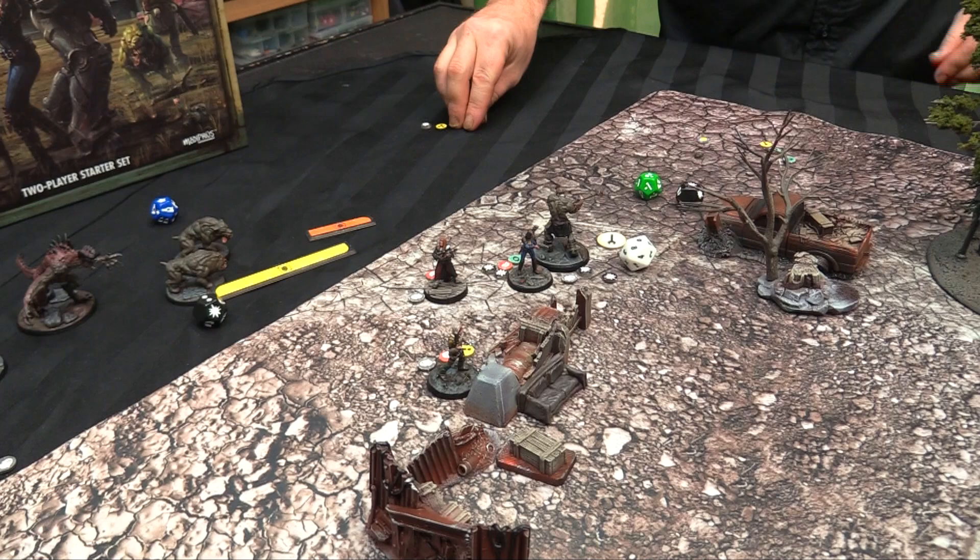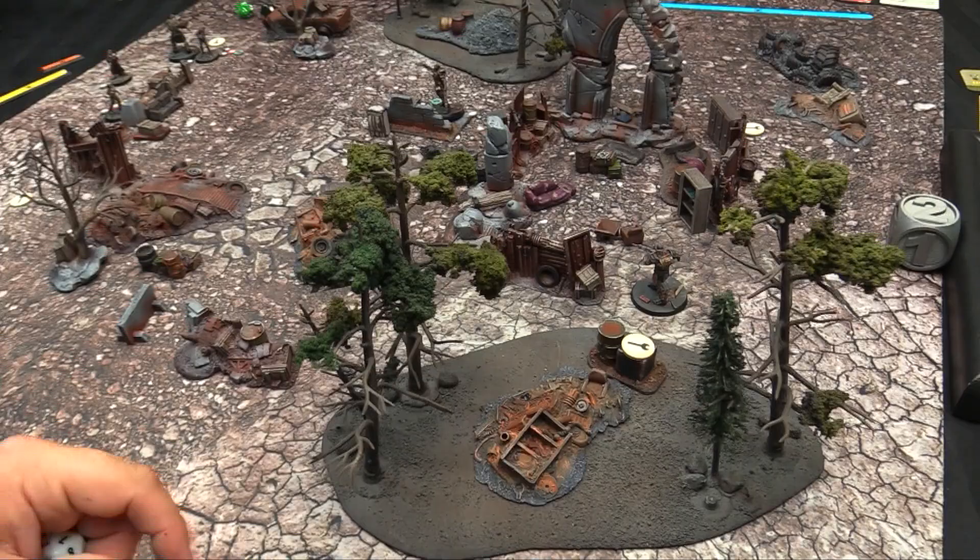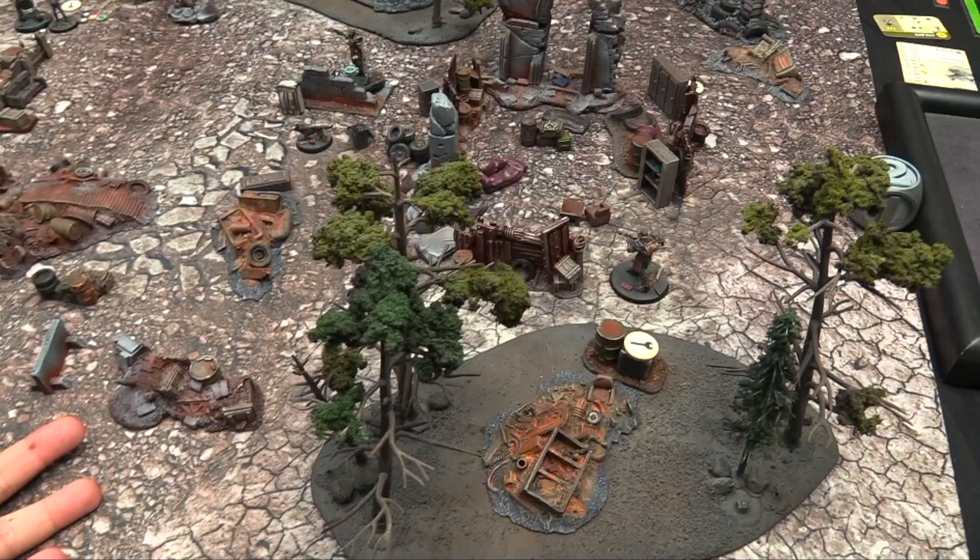Nora gets another free slide move if she wants. My last remaining super mutant tries to make a strength test on 6 or less to break open a cage — and fails twice on his two actions. Round two ends.